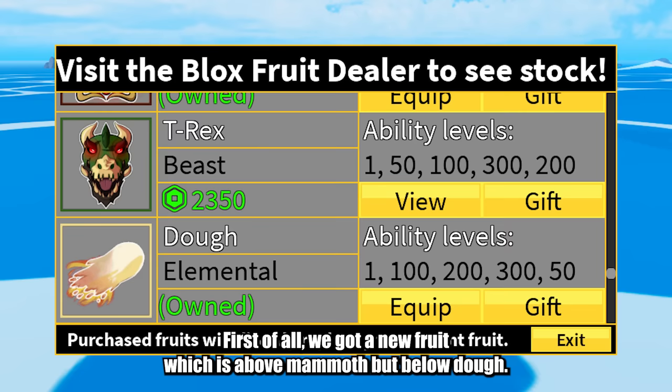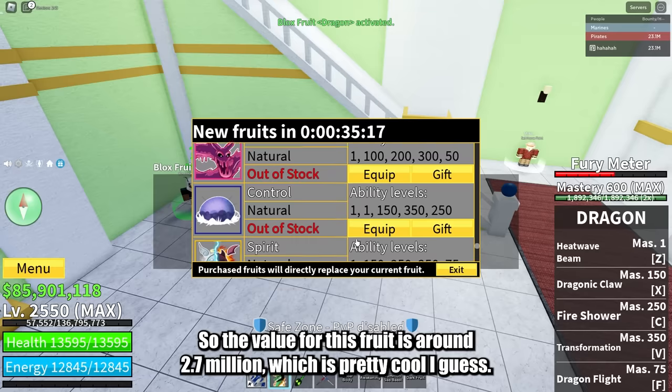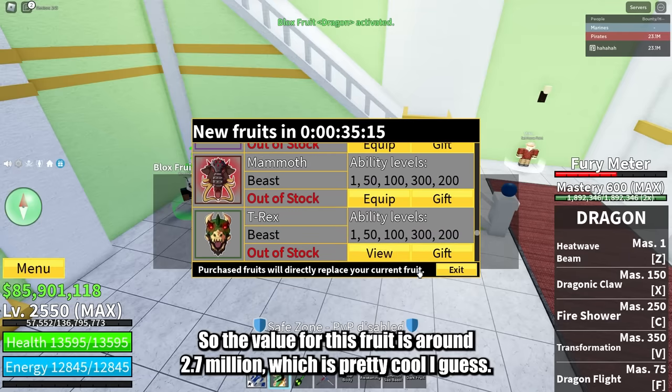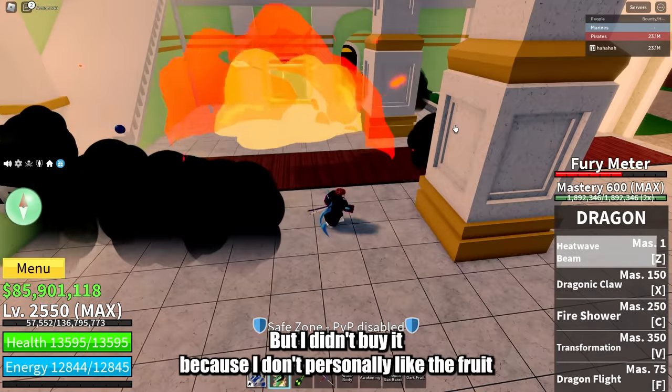First of all, we got a new fruit which is above Mammoth but below Doe. The value for this fruit is around 2.7 million, which is pretty cool I guess. But I didn't buy it because I don't personally like the fruit.